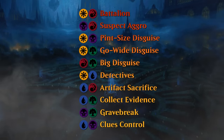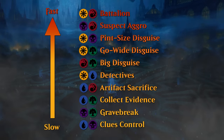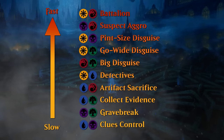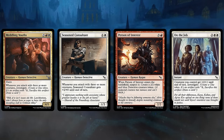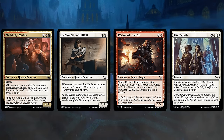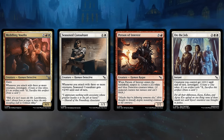Here's an overview of the multicolor archetypes roughly sorted by their speed, and we'll start with Red-White on the faster end of the spectrum. This color pair is represented by the Boros guild and they want you to be attacking with three or more creatures to enable certain abilities. This is reminiscent of the battalion mechanic, and even though it doesn't explicitly appear on any cards, the idea is still very much the same.